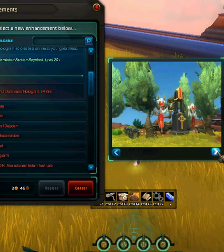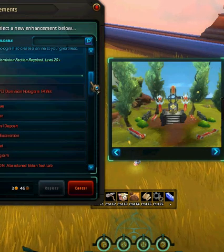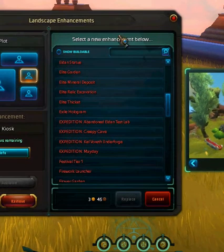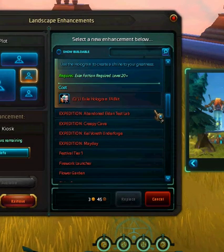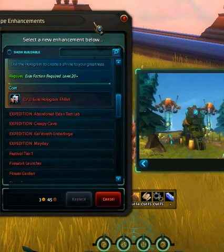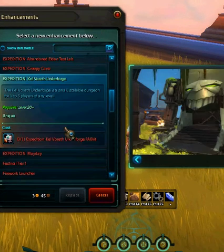Dominion holograms. And this is for the smaller patches — this is the workshops and stuff mainly. But this is some cool stuff. Each patch has its own individual things you can build on it, which is really cool.